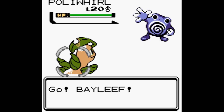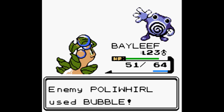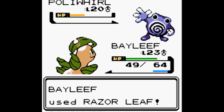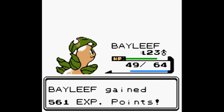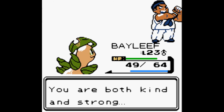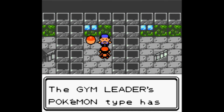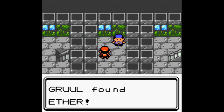We encounter Sailor Tarot, who battles with one Pokémon — a Poliwhirl. Bayleef fights since Chinchou has fainted. Poliwhirl uses Bubble; Bayleef uses Razor Leaf: super effective, Poliwhirl faints in one hit. Bayleef gains 561. Joe notes we'll face a lot of Water-type Pokémon crossing the sea. We find an Ether on the ground, replacing the one we used.